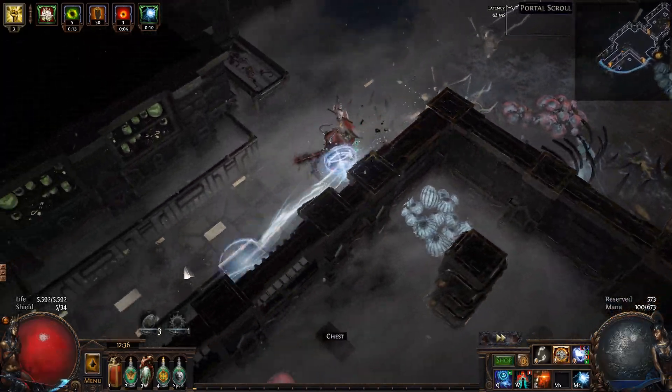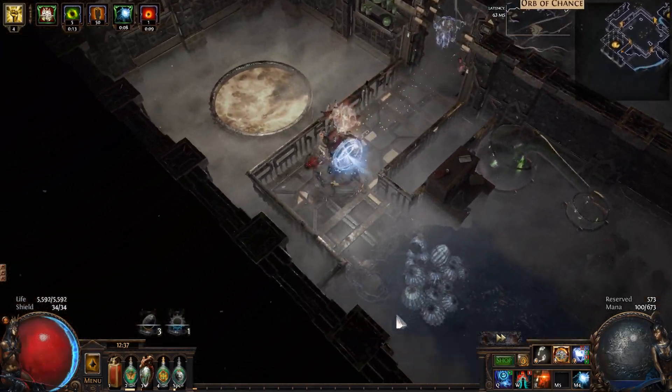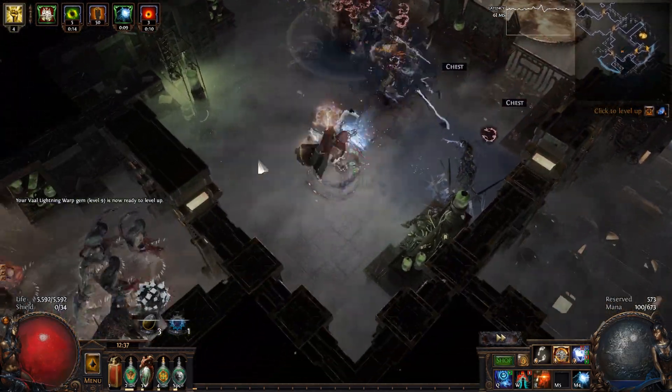Fellas, we are finally back in the motherland, and while the horizon does look a little bit bleak at the moment, we are gonna re-hit an old classic of the channel to tackle the upcoming league. This is a Spectral Shield Throw Gladiator as my 3.15 Expedition league starter.